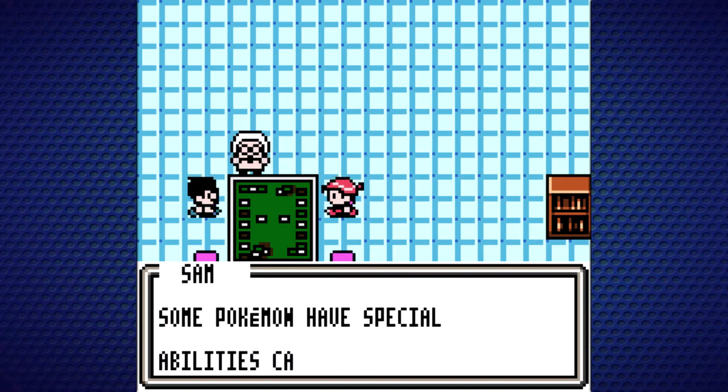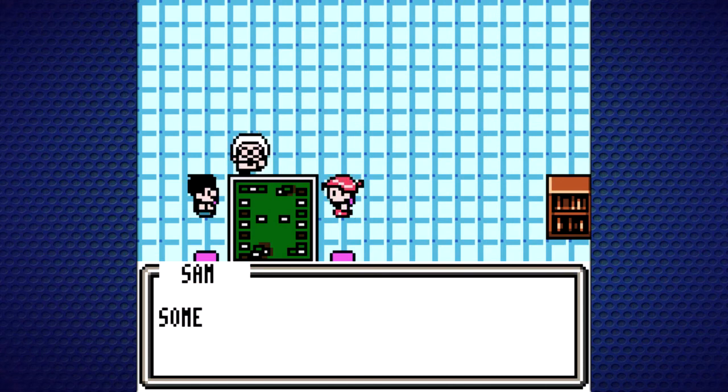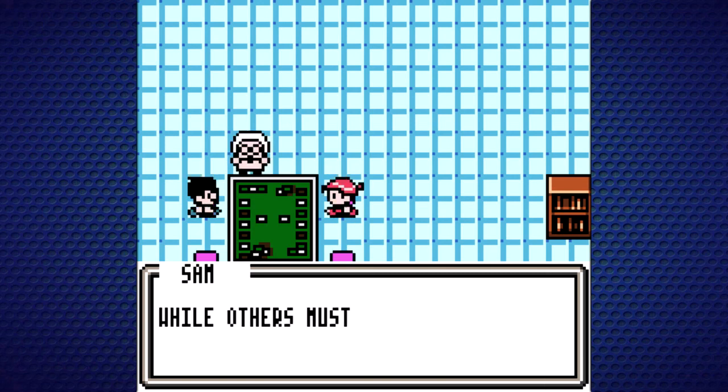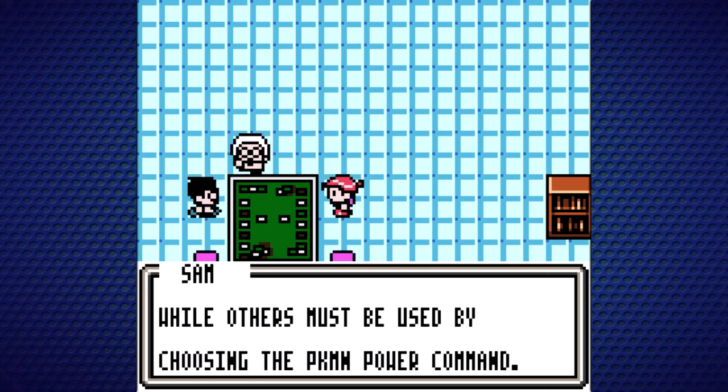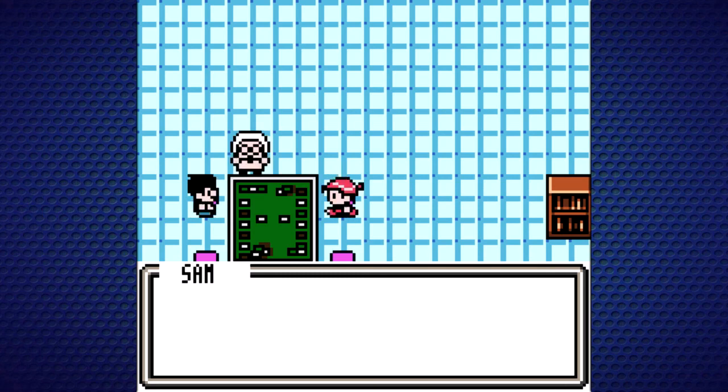Using Pokemon Power: This is something I'm still a little shaky on. Some Pokemon have special abilities called Pokemon Powers. Some are used as soon as the Pokemon is played, while others must be used by choosing the Pokemon Power command. There are many different Pokemon Powers, so read each card's text carefully.